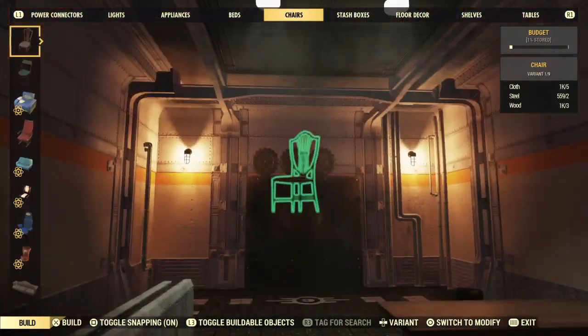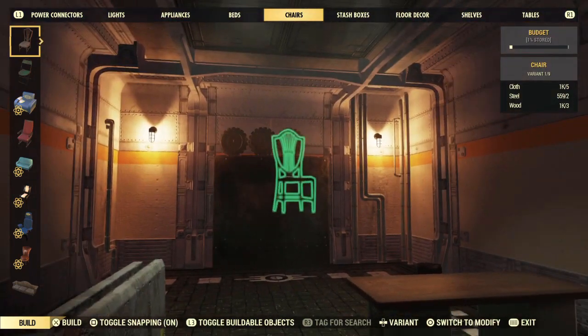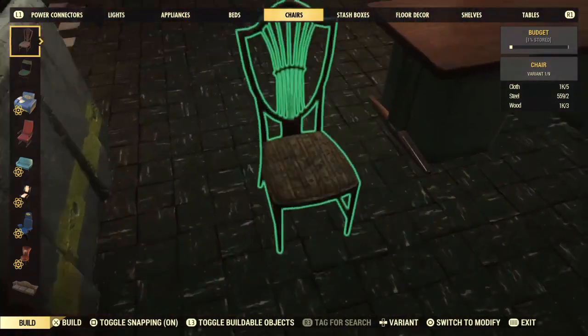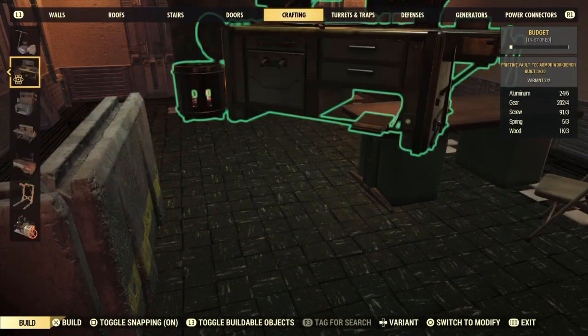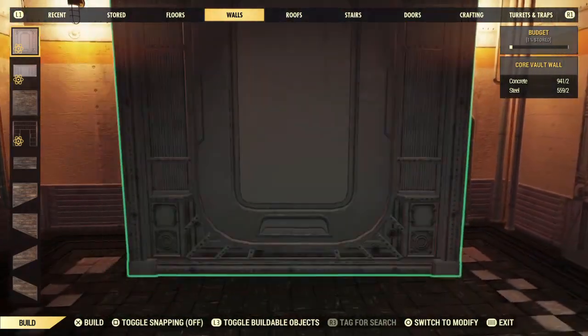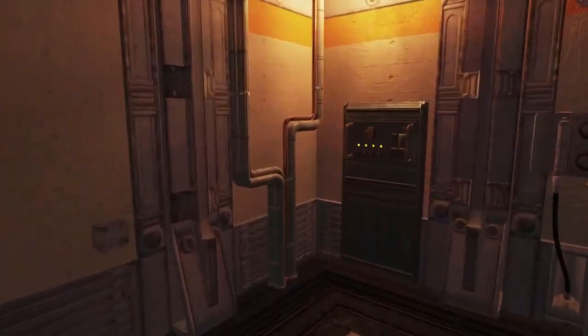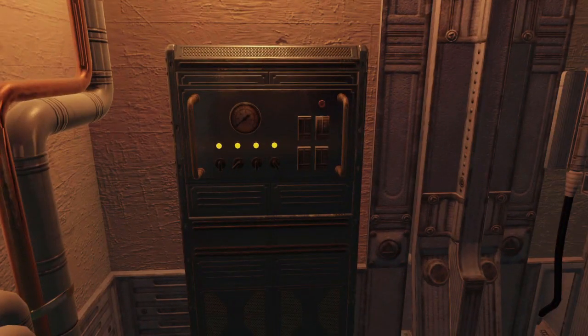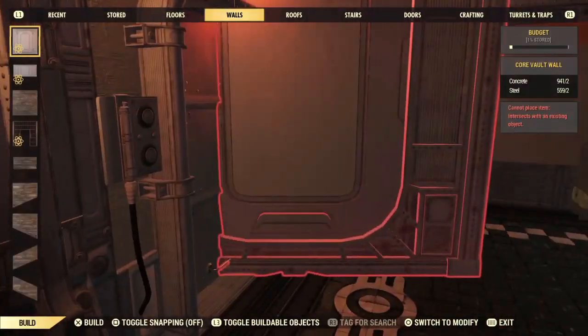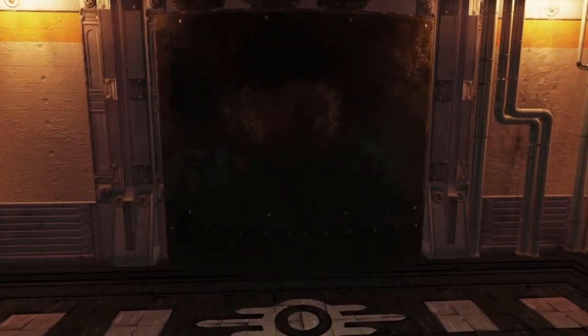You can stick stuff down and you're probably wondering why things can float - you can float things in this camp. I could stick a chair in the sky if I wanted to. Now snapping for me is on, so if I was to go across to something such as a wall it would snap in like that. But if I turn it off, it's free floating. You have a control panel over here. This gives you three options: you can repair everything, you can start building by pressing X, and you can scrap everything.